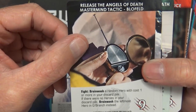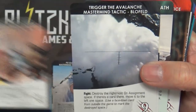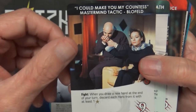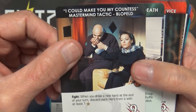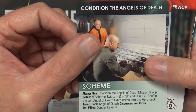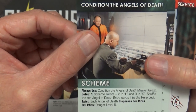Release the Angels of Death - a random hero costing one or more in your discard pile is brainwashed; if there were no heroes in your discard pile, brainwash the leftmost hero in Q Branch instead. Trigger the Avalanche - destroy the rightmost on assignment space; if there's a card there, move it to the left one space. I Can Make You My Countess - Fight: when you draw a new hand at the end of your turn, discard each hero from it with at least one recruit. Condition the Angels of Death scheme - Always use the Angel of Death mission group; set up five scheme twists, two in B, three in C; shuffle the ten Angel of Death extra cards into the hero deck. Twist: each Angel of Death disperses her virus. Evil wins - Danger Level six.